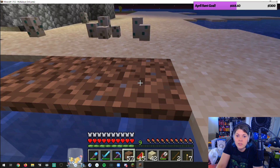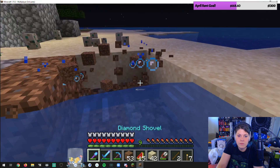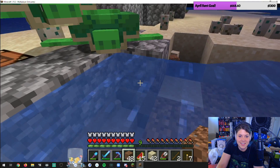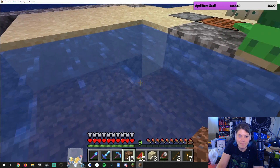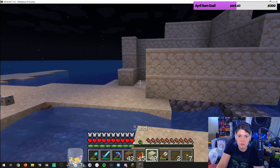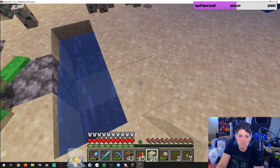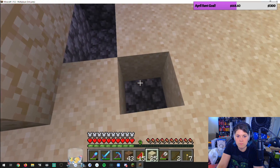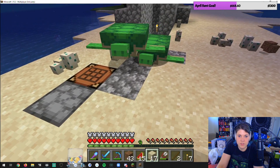An egg hatched but I don't have a baby turtle anywhere — did it die? I'm filling in the area but with something other than sand because sand just falls. I'm doing one layer down and then sand on top so they have places to lay their eggs. Why do I hear a giant scary noise? There's probably something scary nearby — it's the ocean, it's dark and full of terrors.